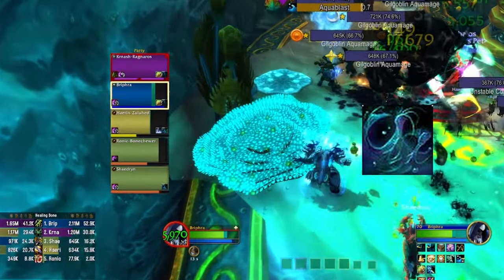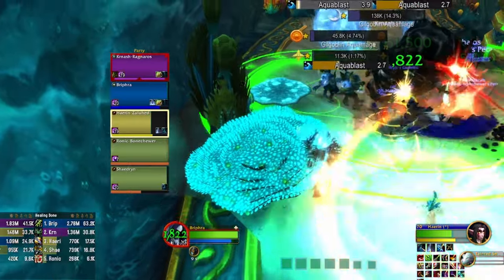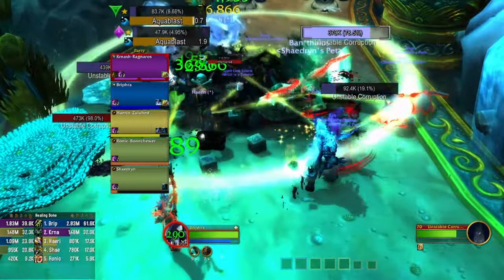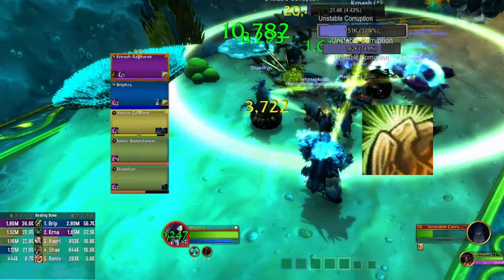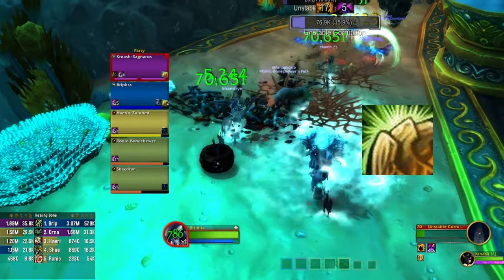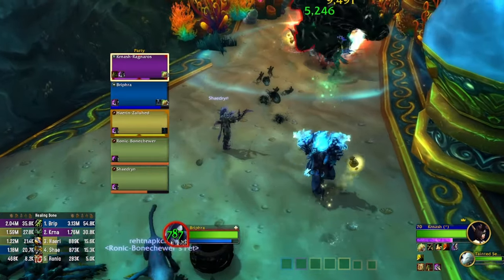Riptide will be your best friend. You have 2 charges every 5 seconds. Riptide applies a DoT that also provides great instant healing. Try to make it a habit of keeping this refreshed on all your allies. Earth Shield is a great ability to leave on your tank. It protects them from incoming damage and also increases the healing they receive. Keep this buff up on yourself and the tank at all times.